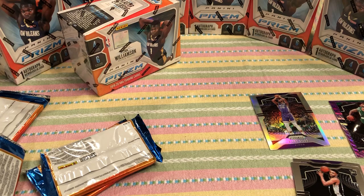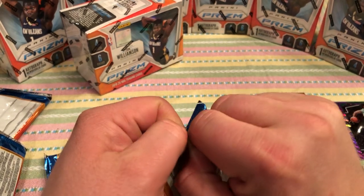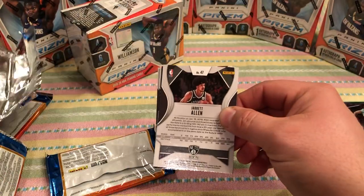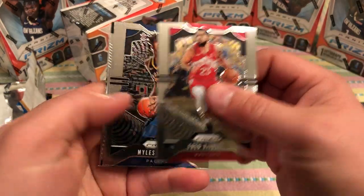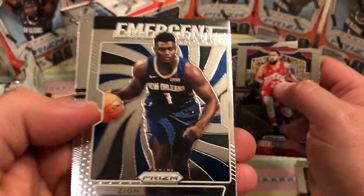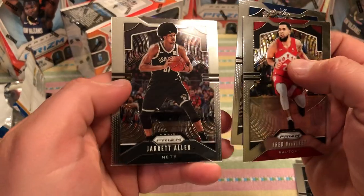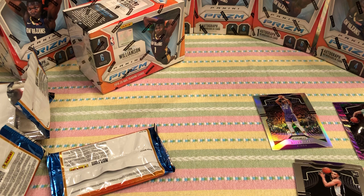Wow, I am beaming right now. I'm psyched. That was nice getting that purple wave passing — that made my night. That is so cool. I'll be sending that out to get graded. Miles Turner. There we go — we got a Zion! It's an emergent base, but it's a Zion. We'll put that next to the Carson. This was a great box. And a Jared Allen. Super hot box — this box is on fire, my hands are burning.